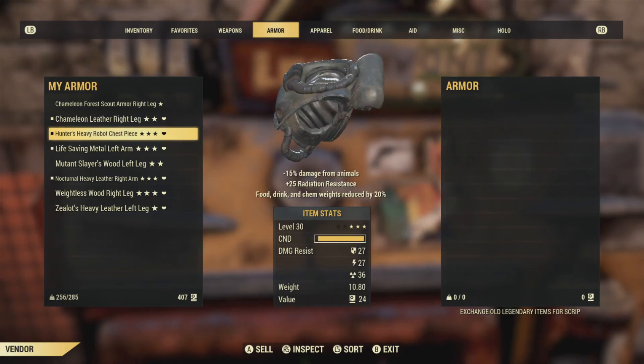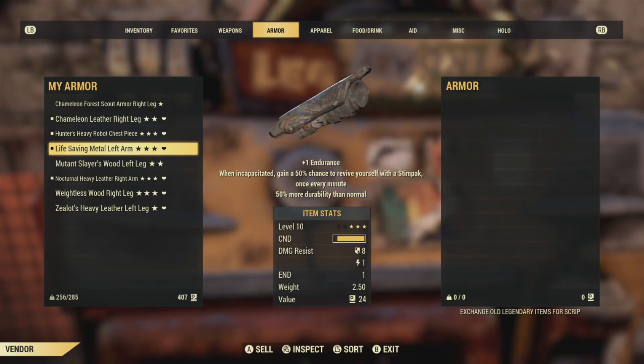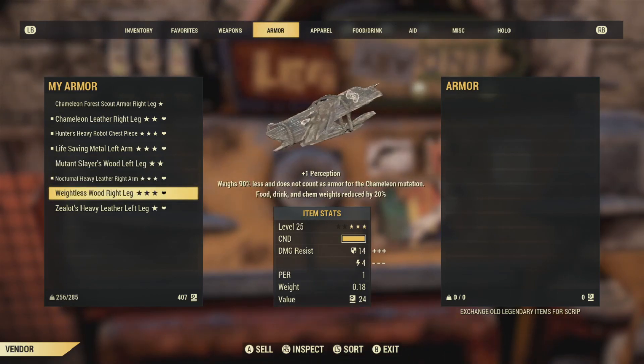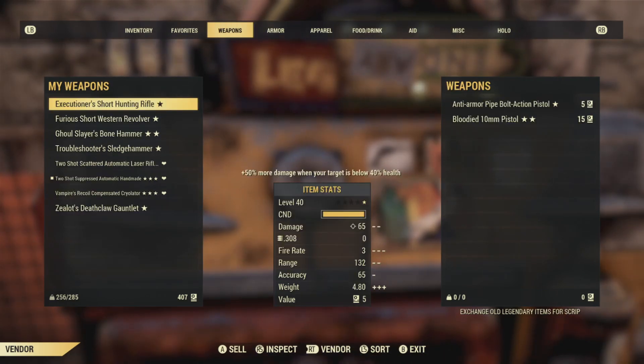Also grab any of the junk in the train station. It costs caps to travel anywhere on the map except for two or three locations — that's Vault 76, Foundation, and Crater. Those areas are free to travel. So grab as much junk as you can, sell it back to the robots, and there's your fast travel money.